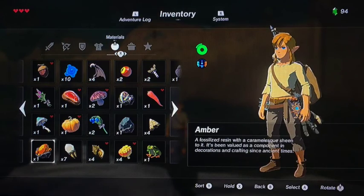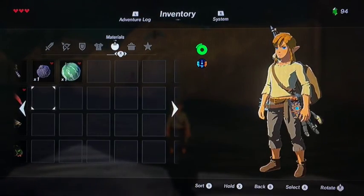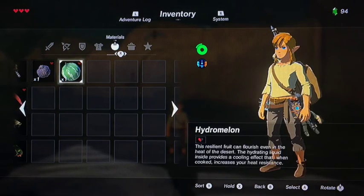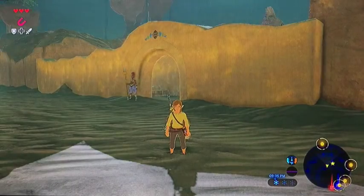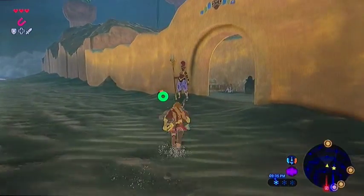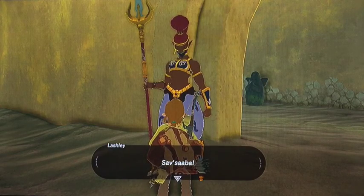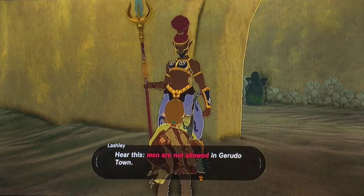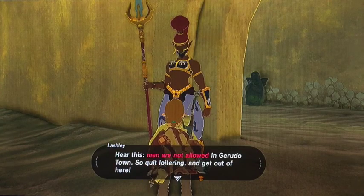Now since you guys last saw the video, let's continue on. I still have one hydromelon and one hearty truffle, but we don't want to waste those. Let's head back and talk to this character over here. So stopping here — this man won't let me in Gerudo Town. He's telling me to get out.